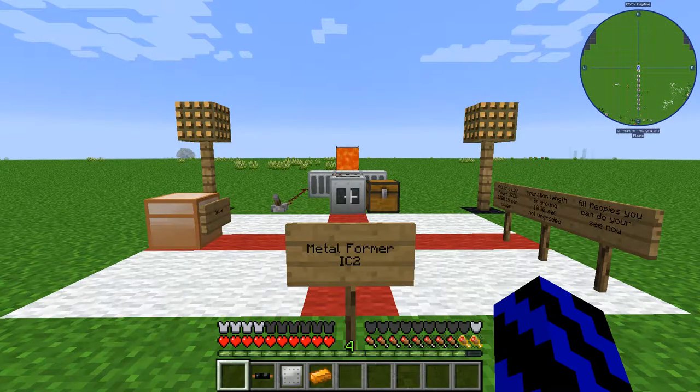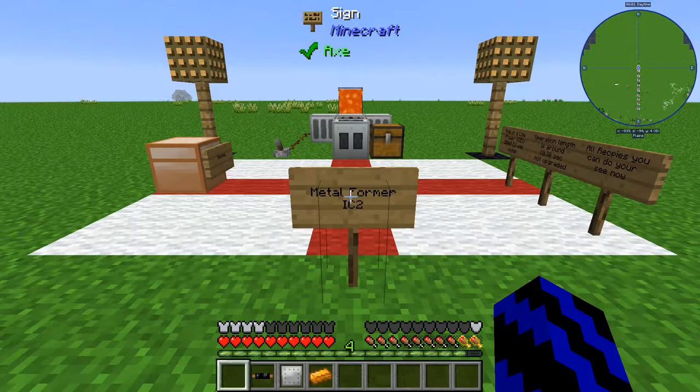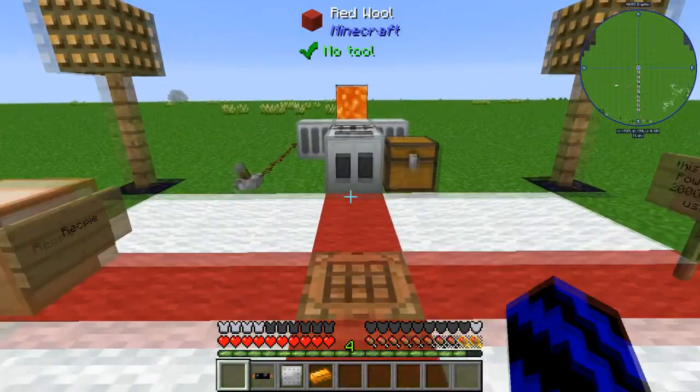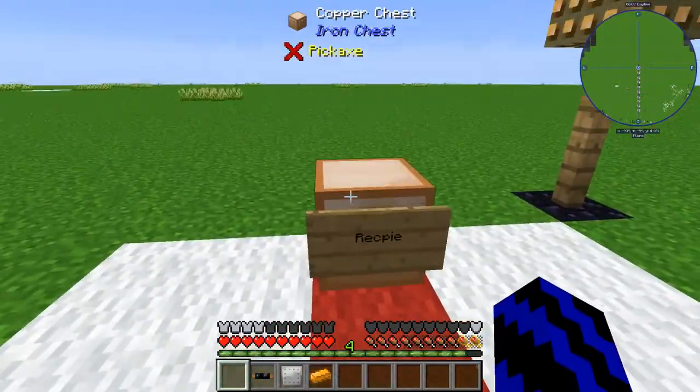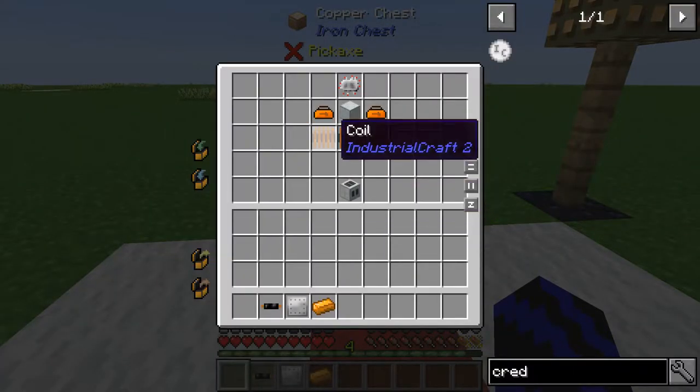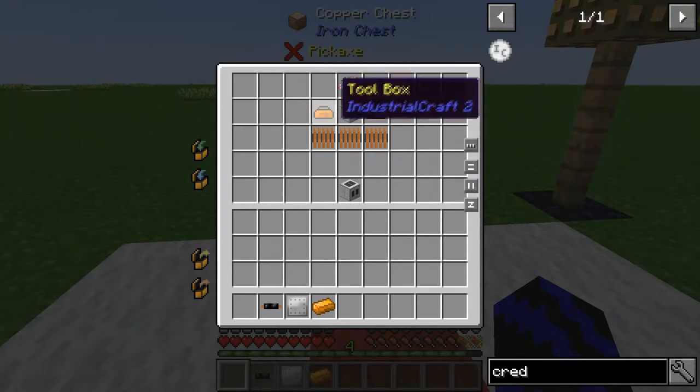Welcome back! Today I'm going to be showing you the Metal Former from IC2 and all the cool things it can do. For the recipe, you're going to need three coils, a basic machine case, an electric circuit, and two toolboxes to craft the Metal Former.